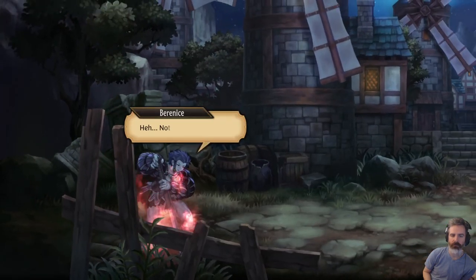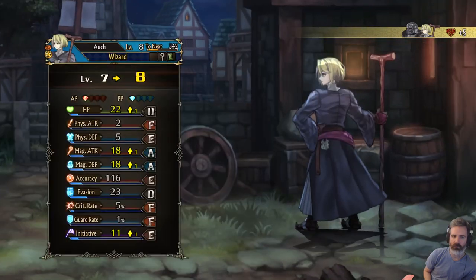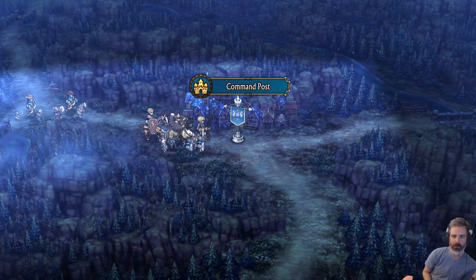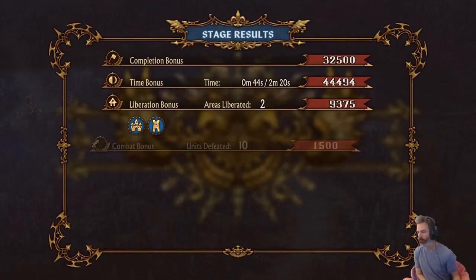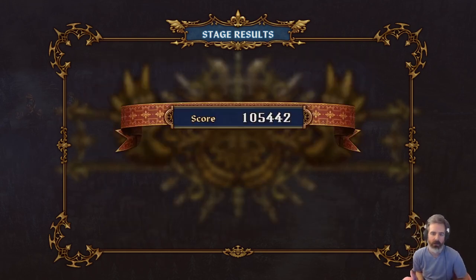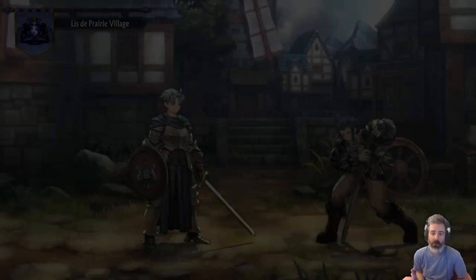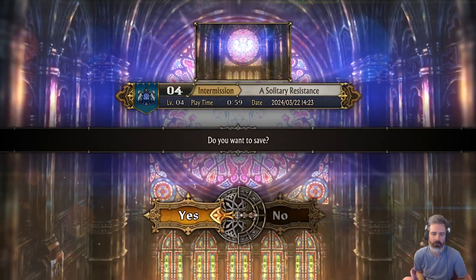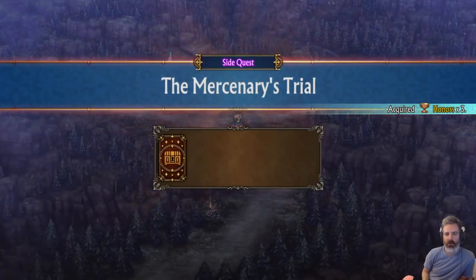That was easy. We did it! Now we can upgrade our unit, throw Bernice on the squad — a mercenary. We'll save up and take out Nadelle's fight next time.